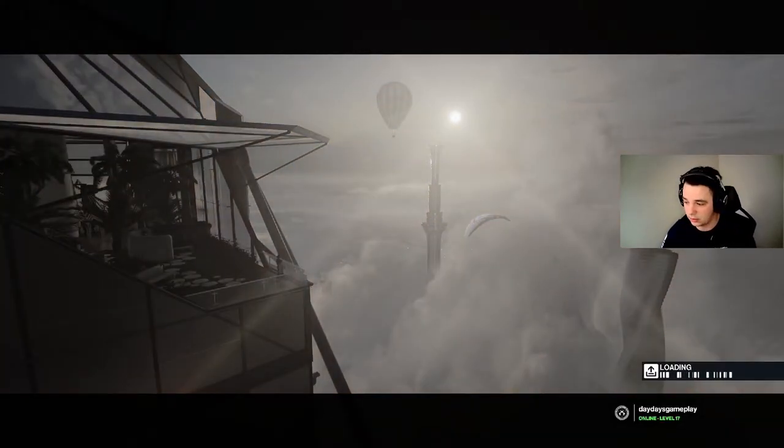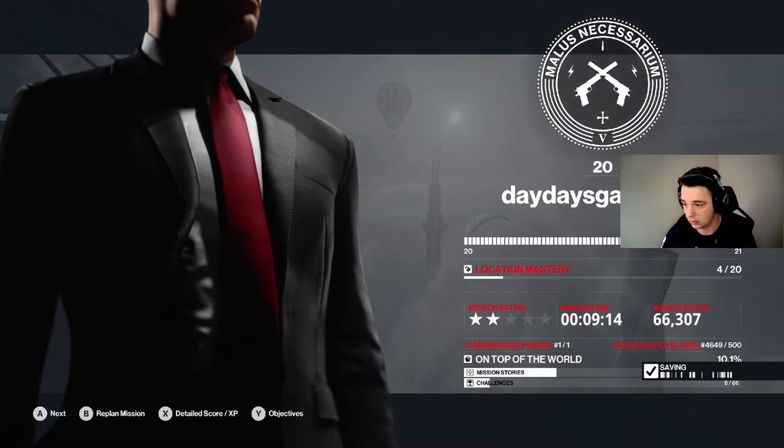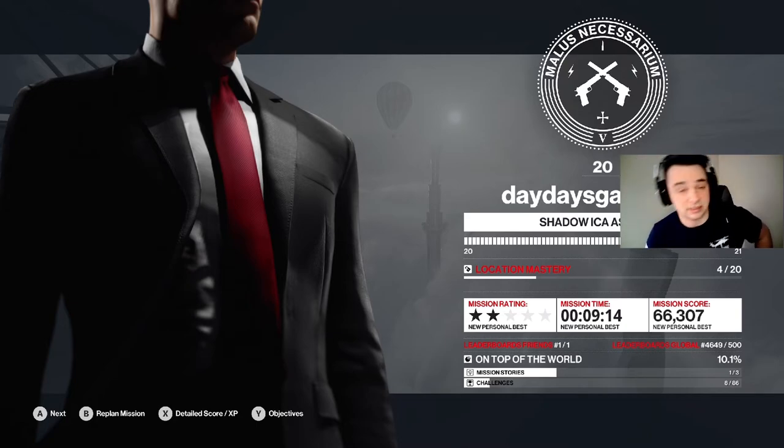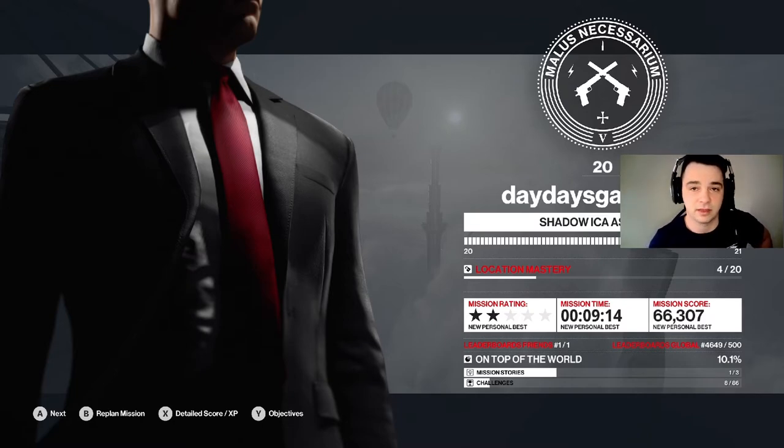That right there is the mission — looks like we did it in roughly about 10 minutes, but that is on master difficulty. I didn't get the master mission rating but that's okay — just a couple more playthroughs. What hurt me was having to take out those two people. New personal best time is nine minutes and 14 seconds. If you enjoyed this video and found it helpful, please hit that like button and drop a comment with your best time on this mission. This has been DayDay — peace.